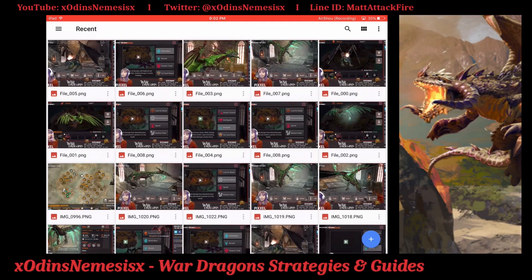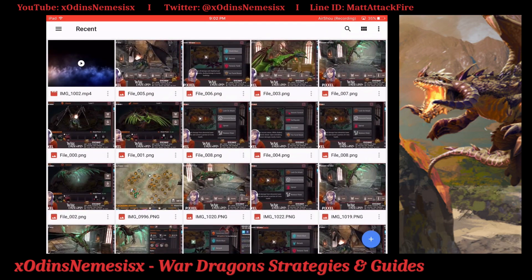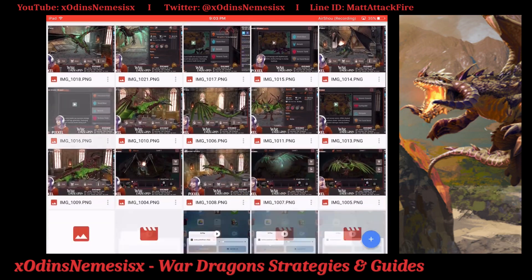Welcome back to a brand new War Dragons video. I'm pretty stoked about getting this out for you guys, because a lot of you may not have Twitch so you haven't seen this — they revealed the brand new mythic emerald dragons. There are three: one sorcerer, one warrior, and one hunter, just like they did with sapphires. They actually look so much better than I thought they would, so big shout out to PG for making them look pretty decent.